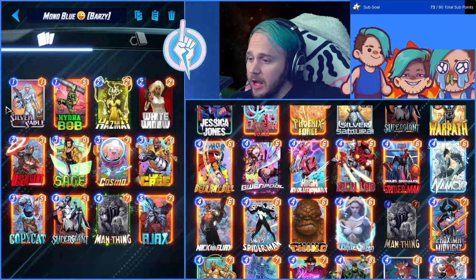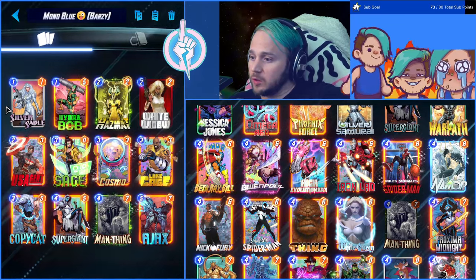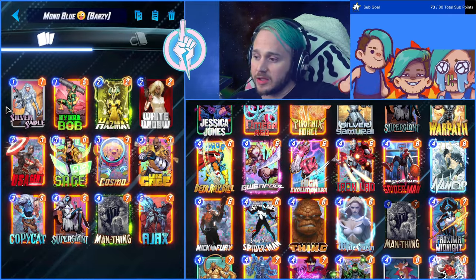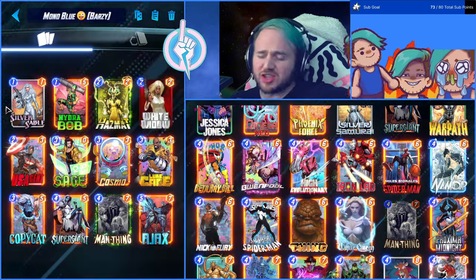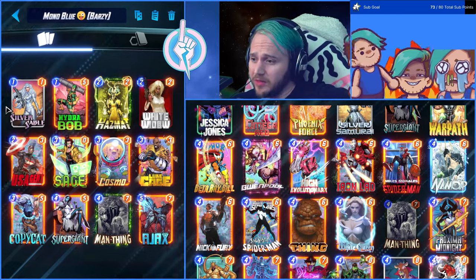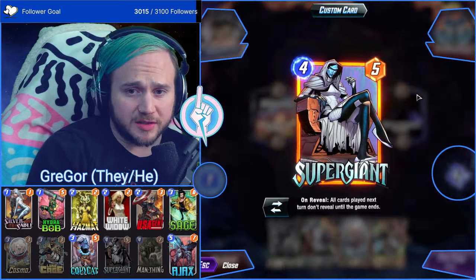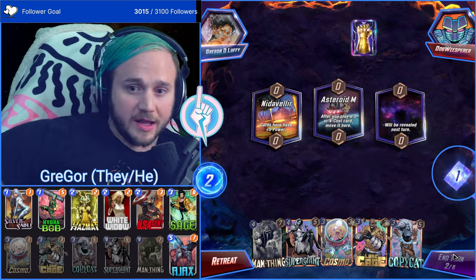On turn four, play Super Giant to hide Ajax — or you could do Super Giant into Luke Cage and Hazmat to keep the combo for the end of the game. You can also hide Man Thing or Hydra Bob behind Super Giant. There are a lot of different play lines on curve, but the best approach is to keep Ajax hidden and drop Hazmat on the last turn. I got more wins than losses with this deck — about a 56% win rate. Very fun — I love any deck that runs Man Thing, Super Giant, and Hazmat.